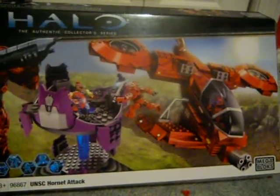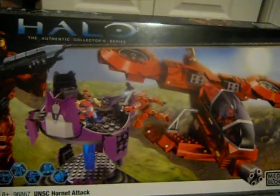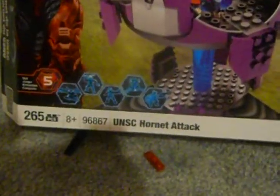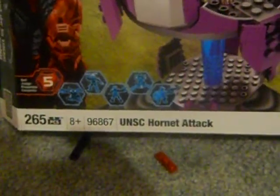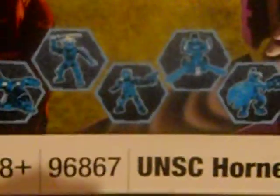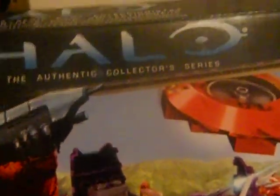Hello everyone, today I'm doing a review on the UNSC Hornet attack set. The number is 96867, 265 pieces, 8 minifigures. Set number 5 of the Target exclusives comes with the Hornet, a Red Hayabusa, a Red Pilot, a Covenant Sniper Tower, and a Jackal. It's got the little Red Spartan Halo Authentic Collector Series.